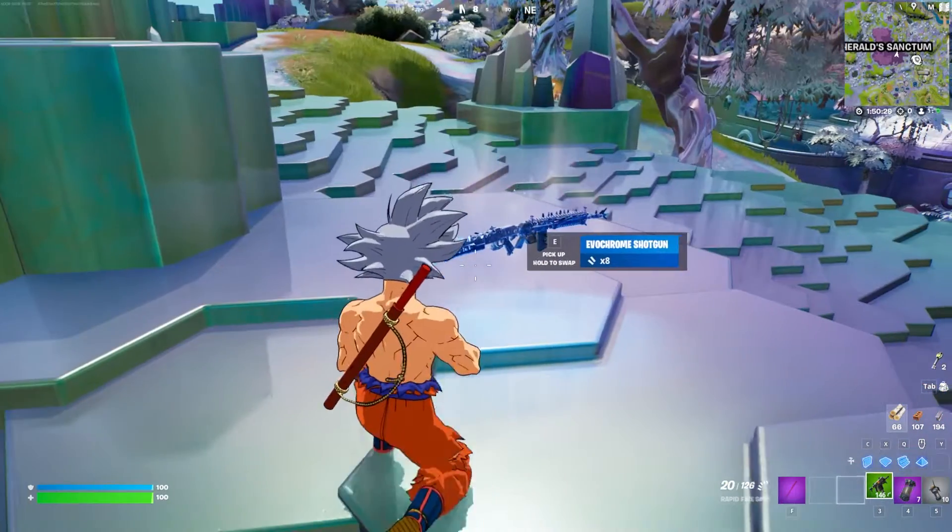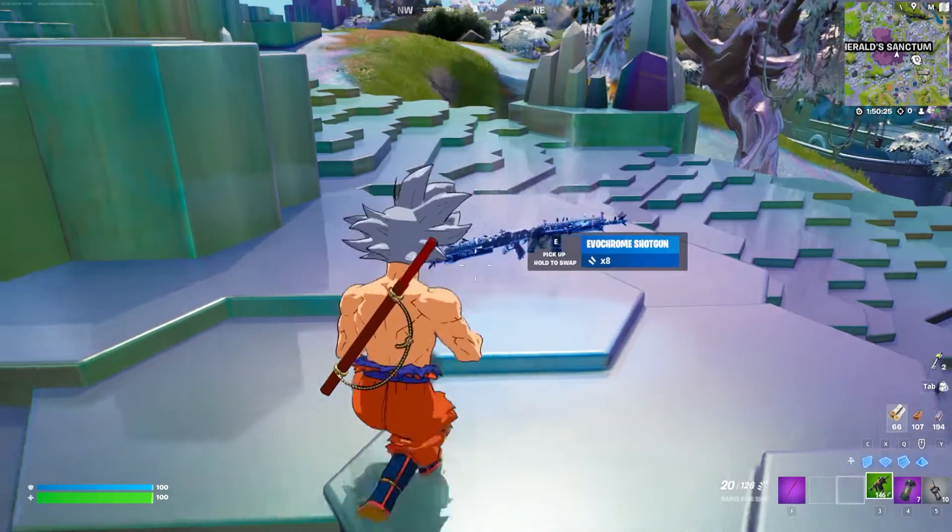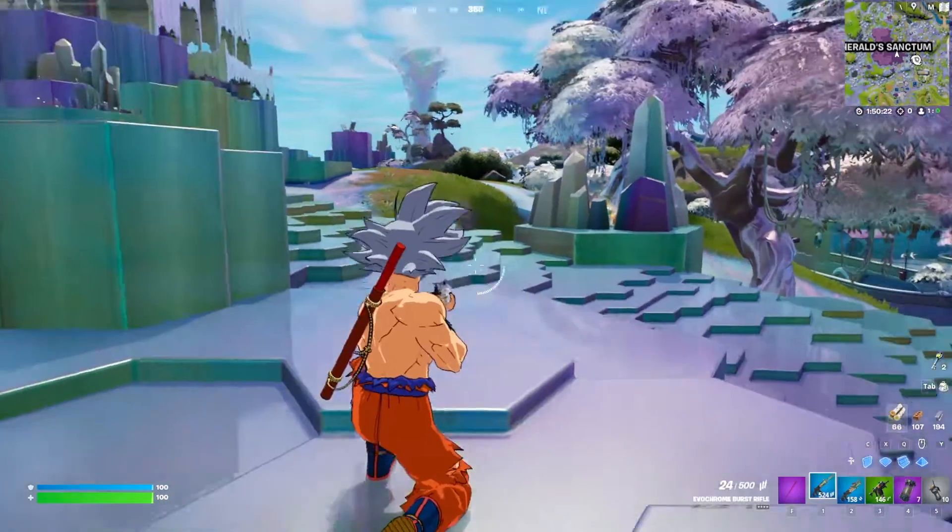For this week's Seasonal Quest, you have to get 15 headshots with the Evochrome shotgun and the Evochrome burst assault rifle. You can basically use either of these weapons to get your headshots.